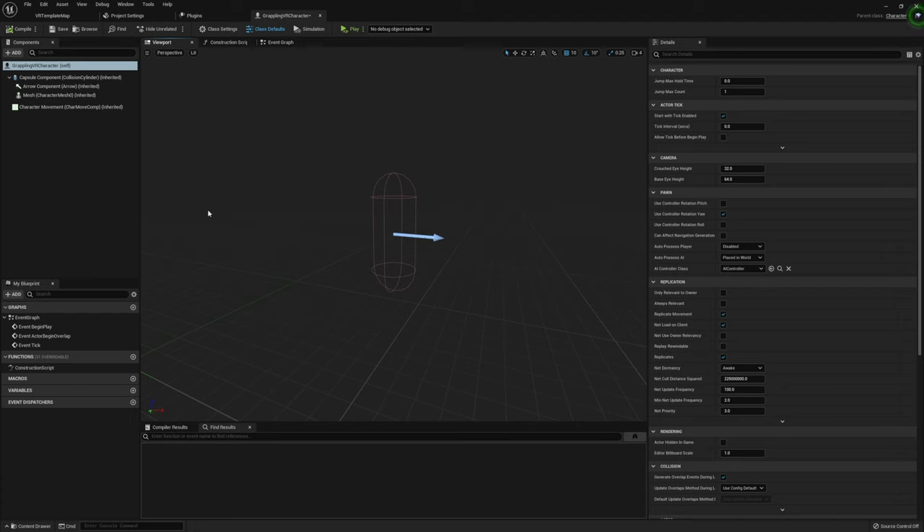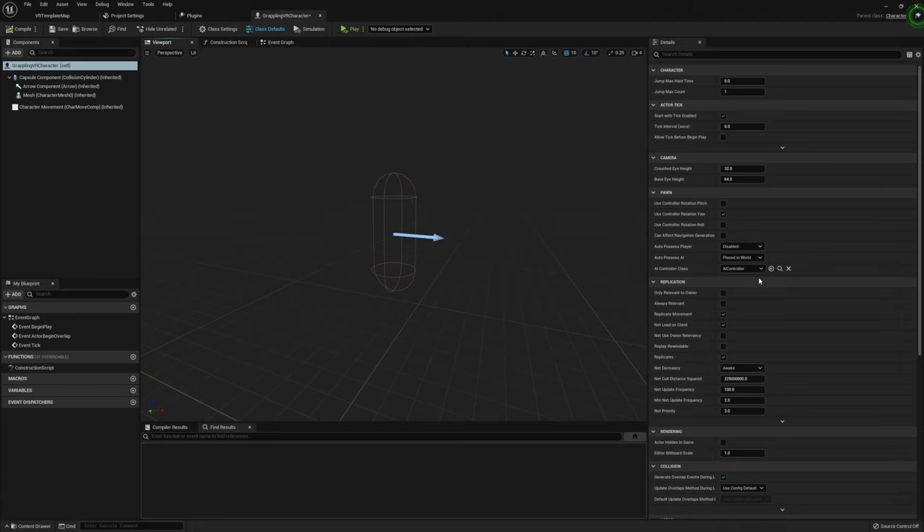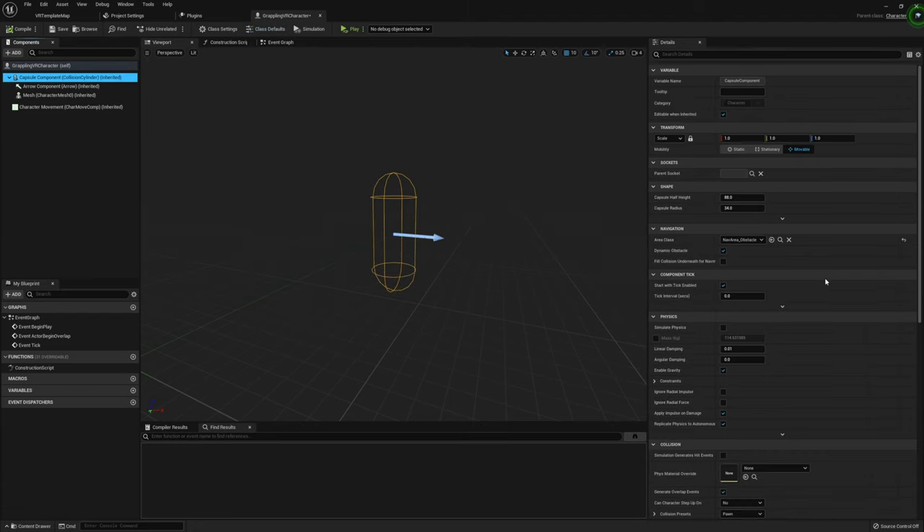The reason we're using this character as opposed to a VR pawn is really for one primary reason: unlike the VR pawn, we're able to apply physics forces to our capsule component. This also already has gravity applied to it, so as we're falling once we finish grappling, gravity will automatically take hold. We will be enabling and disabling gravity on this player, and I'll talk about that once we're in the grappling hook. It's just a lot better set up for the whole process.